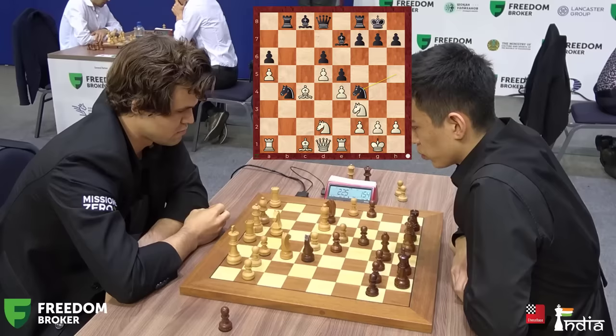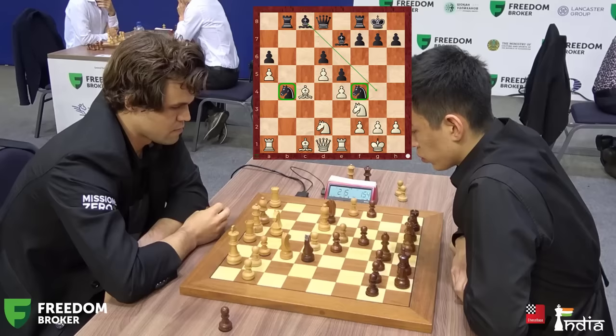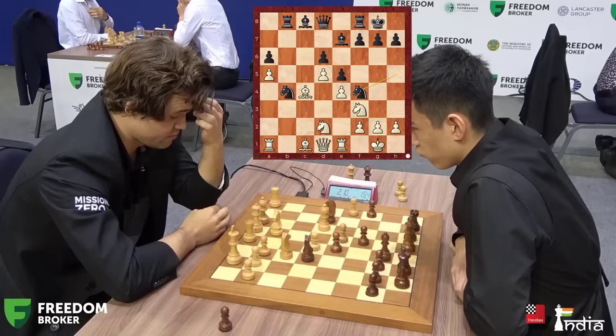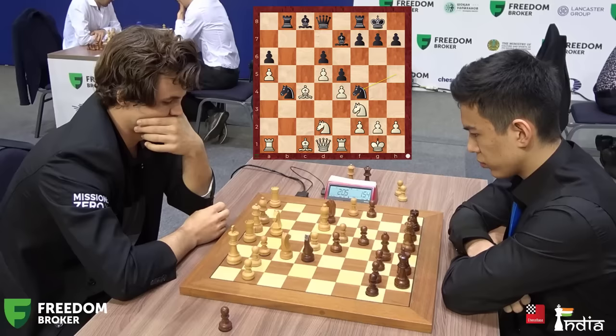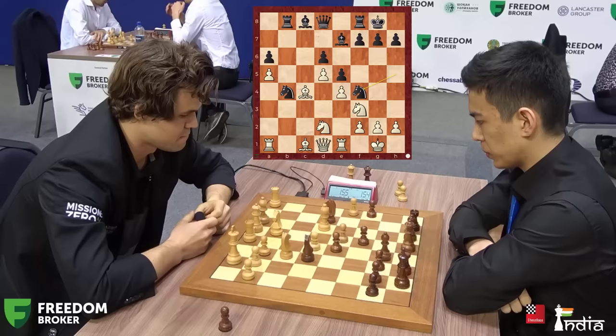Magnus knows he's strategically doing quite well here, but he must be careful because black is active. Both knights are beautifully perched and the bishop is ready to enter the game. That's why Magnus is taking his time — this is the correct moment to feel all the dynamics of the position: when to push g3 to kick the knight, when to play knight f1, when to take the knight or put the bishop on a3. The rook can also swing over from a3. Lots of possibilities.